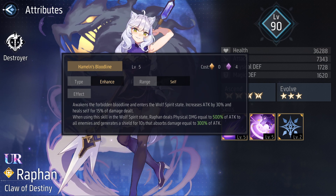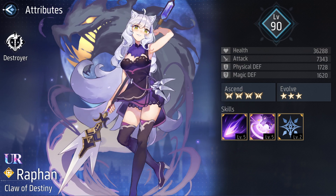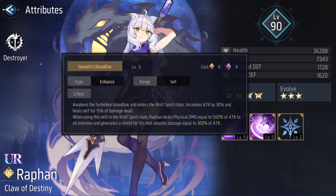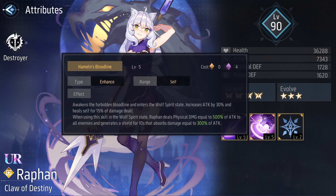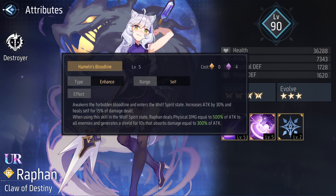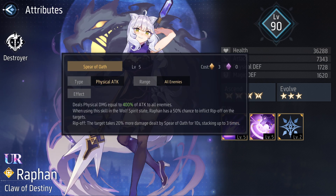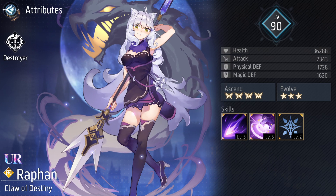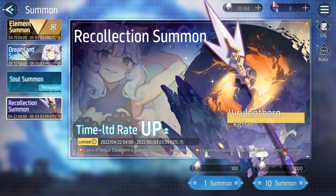All in all, she becomes a pretty self-tanky character — well needed for frontline characters. Outside of that, she has self-sustain from her passive and barrier for damage mitigation, and can increase the enemy's damage taken by her own skills. You could call her a selfish unit in the sense that she performs well on her own. My first impression is that she's more of a PvP unit — in PvE there are better alternatives for damage, and for survivability you may be better off with a guardian you already own.